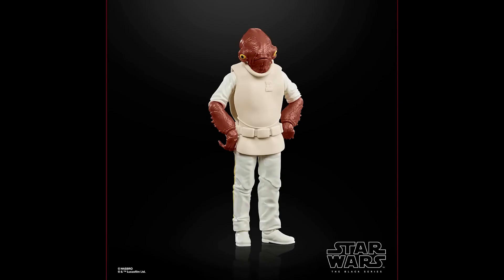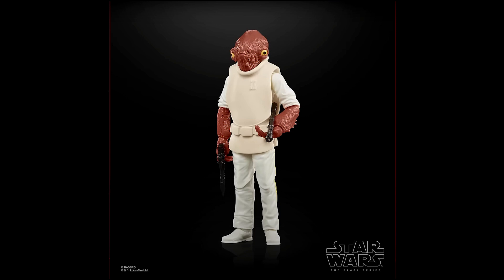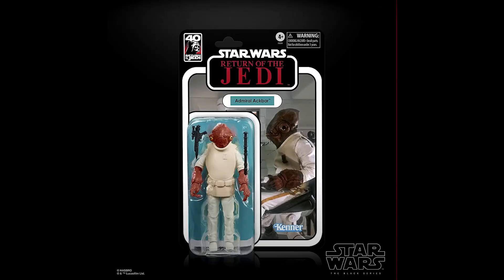First one is an EU convention Black Series figure and it's a scanner redeco version of Admiral Akbar. This is a figure that we already knew was coming out and it's part of the 40th anniversary of Return of the Jedi celebration. It's a re-release because this figure is already in the line, but here it's repainted in original Kenner colors. Akbar comes with a blaster that was included in the original release, and a new accessory is his staff, also to match the retro Kenner figure. So new paint and that staff are new for this release, and the figure will come in that retro card back packaging for the 40th anniversary of Return of the Jedi.